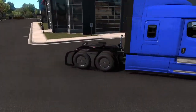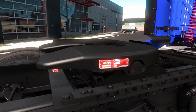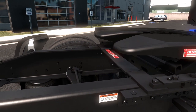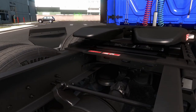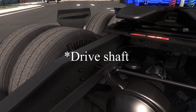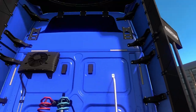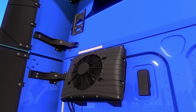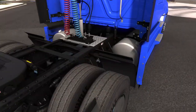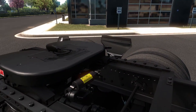We are going to go kind of slow around some of this stuff and look at some of the details. They have got the stickers and plaques on the fifth wheel, warning labels, all the cables. Look at the detail in the driveline and the bolts - everything is so, so detailed compared to some of their other trucks that they have got. I love to see how much SCS has improved in their truck making skills.